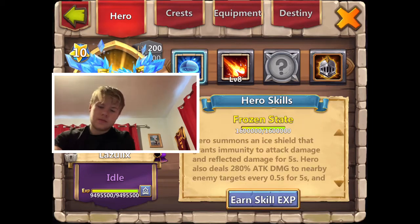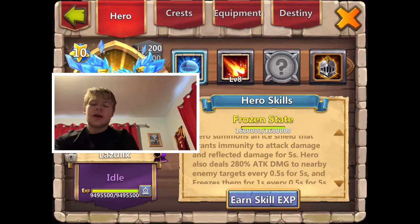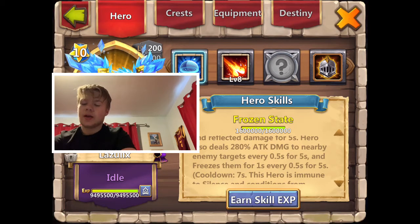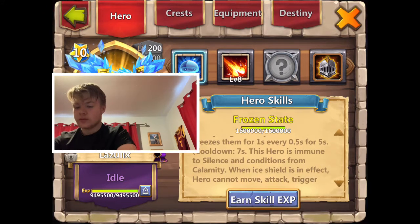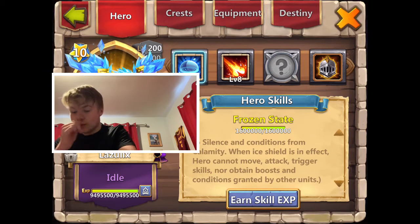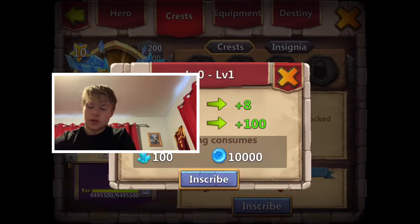Yeah, we got a 10-10 Lazu. Hero summons an ice shield that grants immunity to attack damage and reflected damage for five seconds. Hero also deals 280 attack damage to nearby enemy targets for 0.5 seconds, for five seconds, and freezes them for one second every 0.5 seconds. Cooldown: seven seconds. This hero is immune to silence and conditions from calamity when ice shield is in effect. Hero cannot move, attack, trigger skills, nor obtain boosts and conditions.